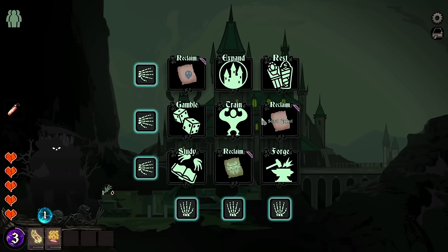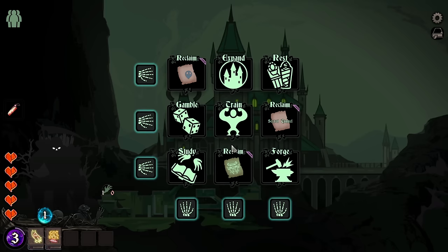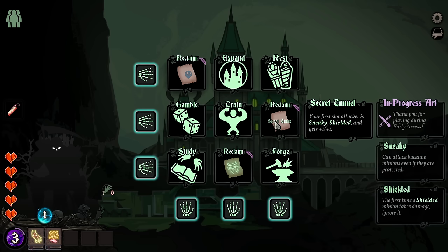Guaranteed spear in every shop. The first slot attacker is sneaky and shielded, gets plus one, plus one — I think I like that. Though the mastery — there's nothing wrong with barracks, not much right with it either. It kind of just is a thing. So let's do it, let's go for secret tunnel.